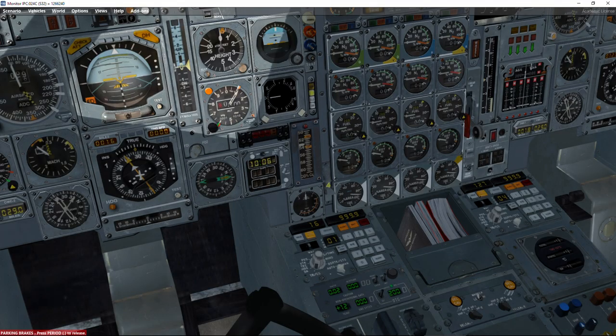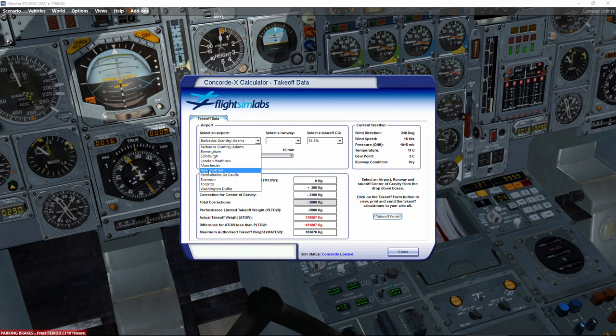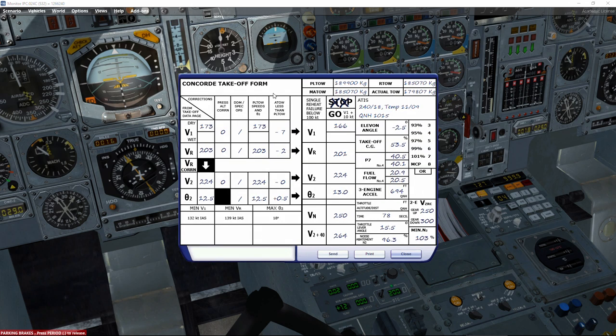FlySimLabs includes a performance calculator tool. We select the airport — London Heathrow — and the departure runway 27L, taking into account current weight and wind direction, which is almost 20 knots. On the takeoff form, clicking the help button auto-populates the settings. The reference speeds are 166, 201, and 222 knots — clicking send updates everything automatically.